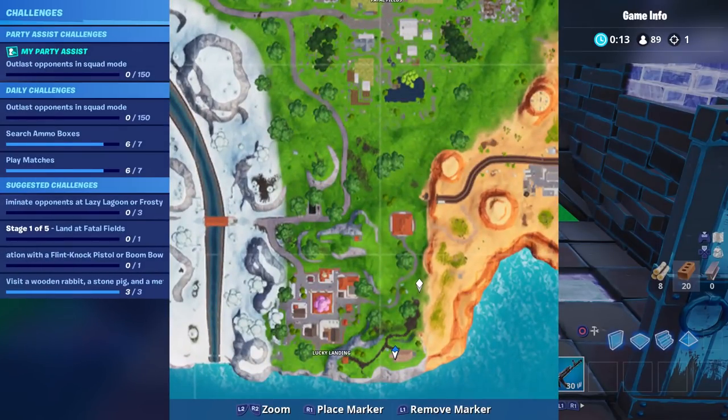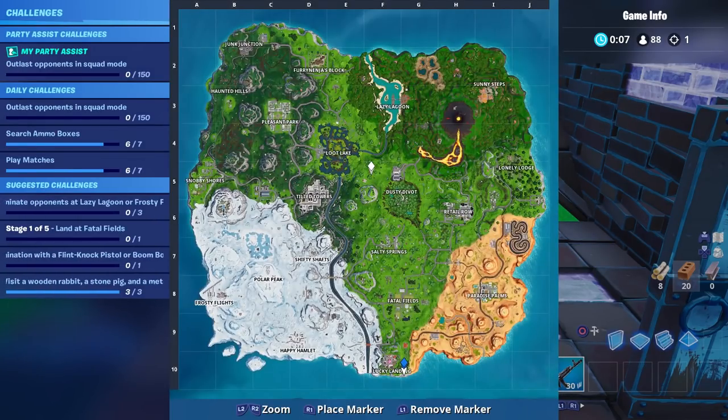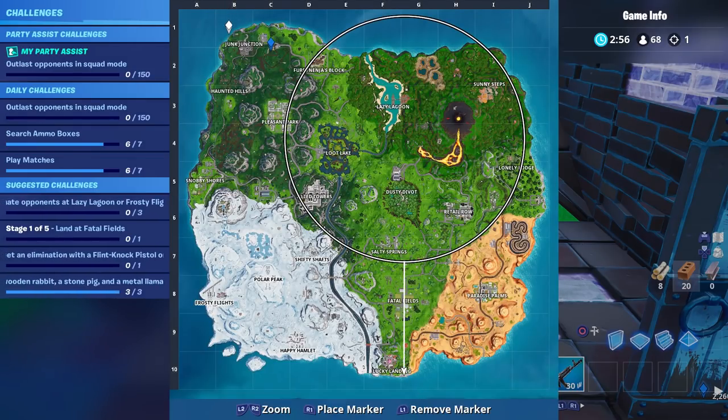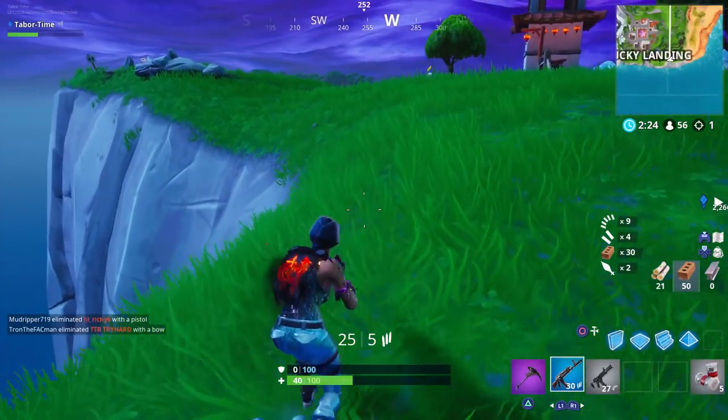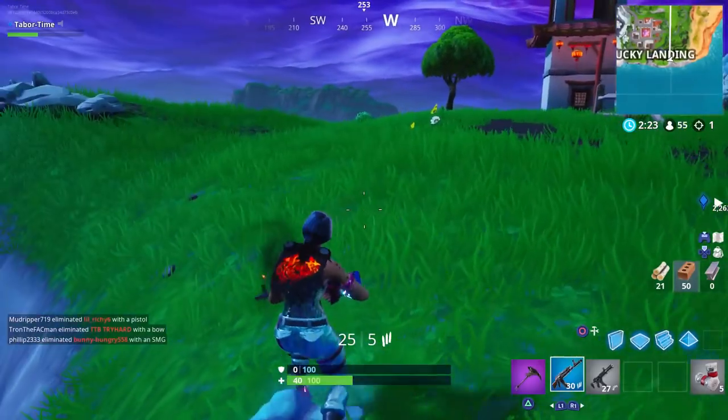The llama is up here, the rabbit is somewhere over here, and the pig is right here. If you land near the pig, grab a vehicle, go to the llama, then the rabbit, and traverse all the way down to the pig. If there's a bad circle you're gonna get screwed, so chances are this will take two matches unless you get super lucky. But that's all there is to it - visit those three spots and you should be good to go.